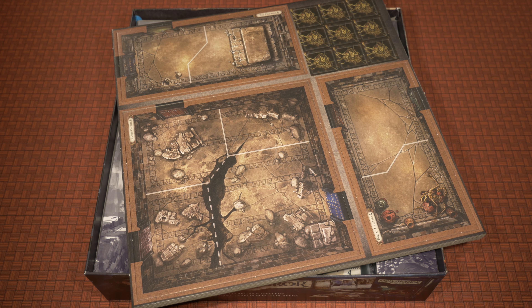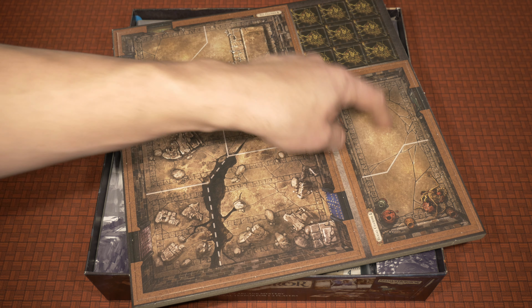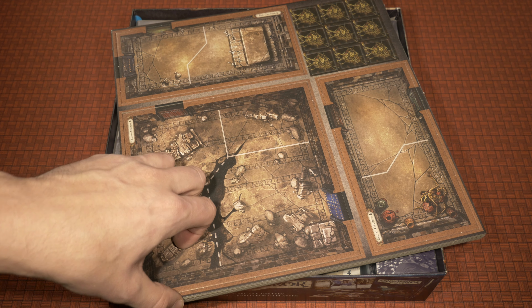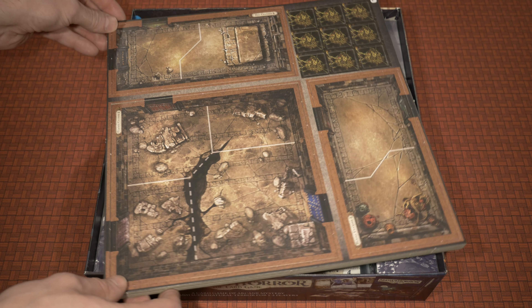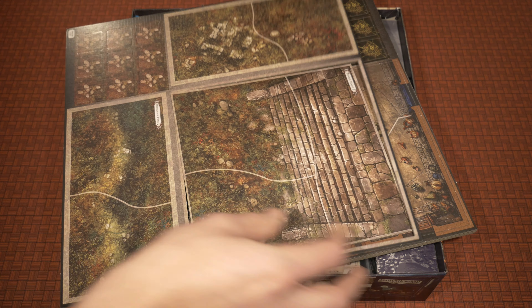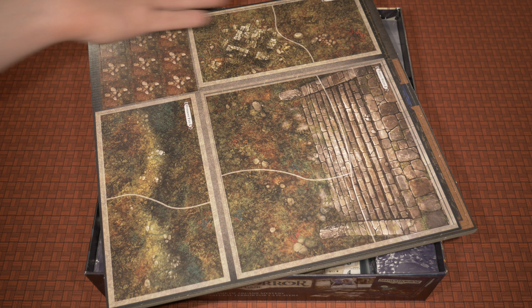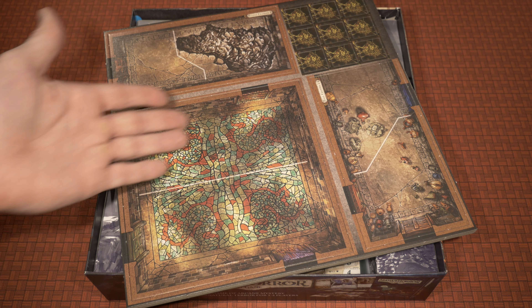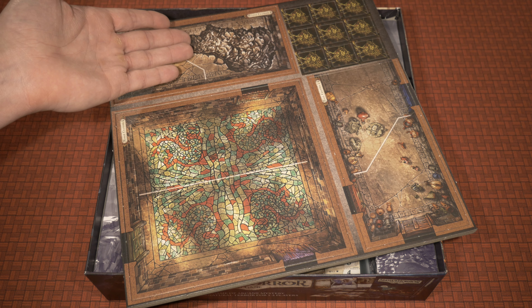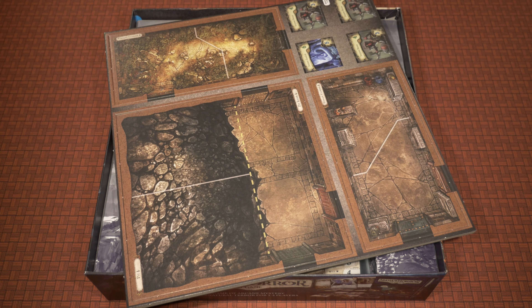The second tile sheet features what looks like a bed chamber, more overgrowth tokens — which have rubble on the opposite side — a cracked chamber, and the burial chamber. These tiles are double-sided, so you get even more content by flipping them over. Continuing through the sheets, we have temple stairs, the overgrown path, jungle ruins, the mosaic chamber — absolutely beautiful — a rune chamber, a hall chamber, and more tokens indicating lots of overgrowth and rubble throughout.